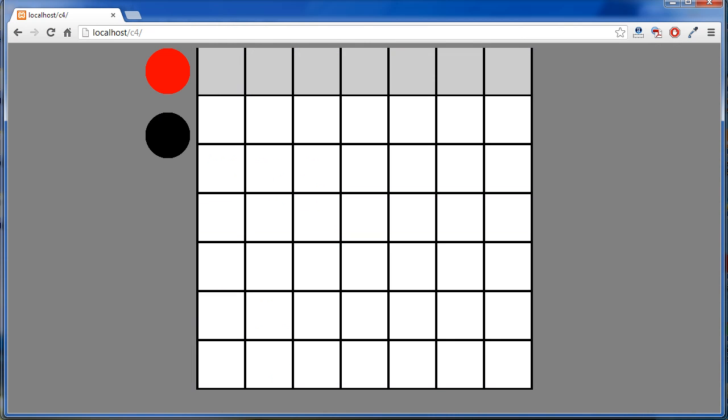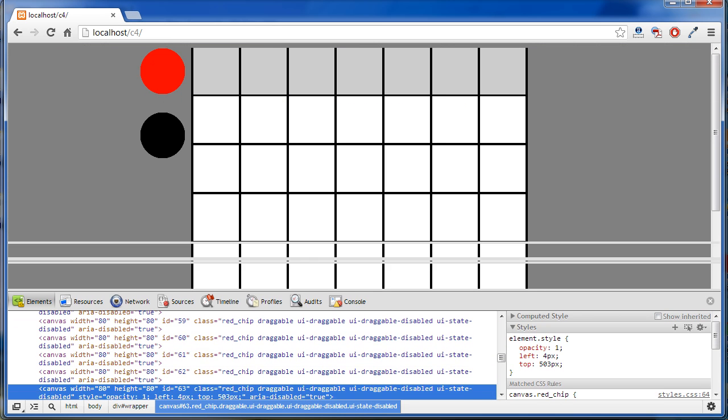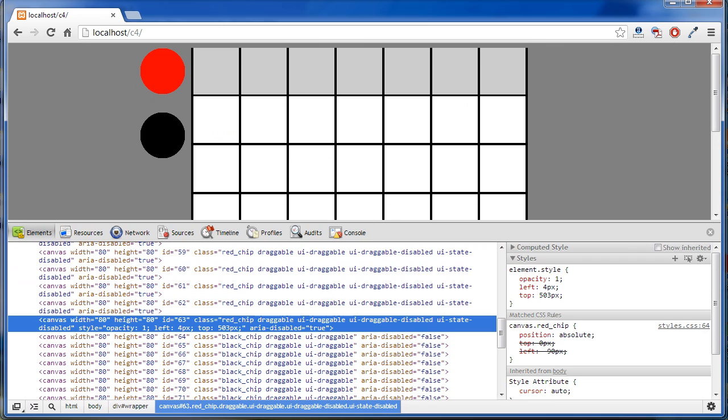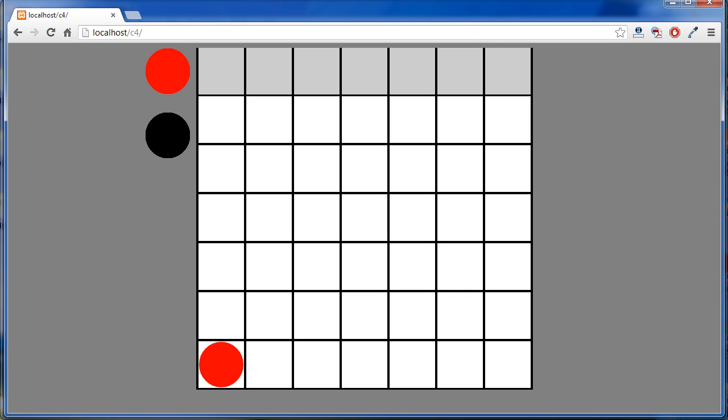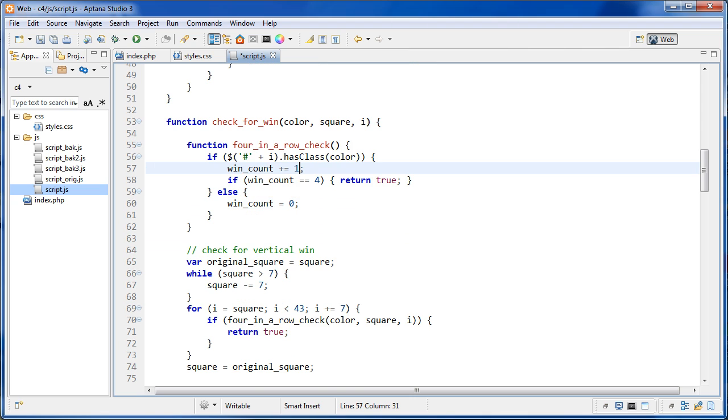If we open the browser and play a chip and right-click, we can see the chip has the class of red chip. So for the vertical win it needs red chip, red chip, red chip, red chip — that's one, two, three, four. If the next one is black it gets reset to zero. Even with a black chip in between it sets back to zero and starts at one again. That covers the vertical win.